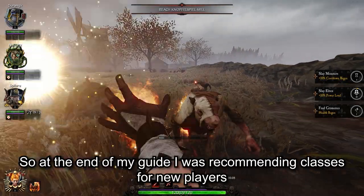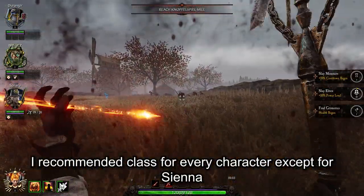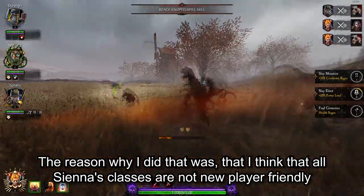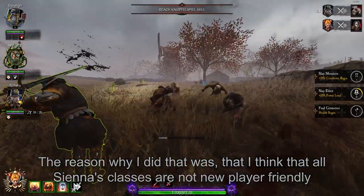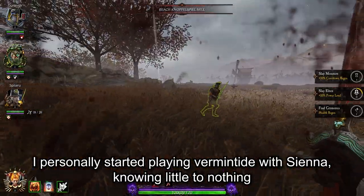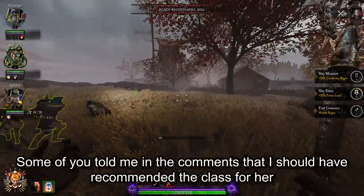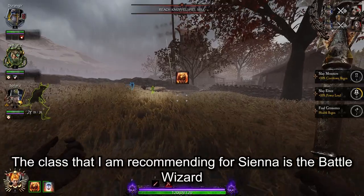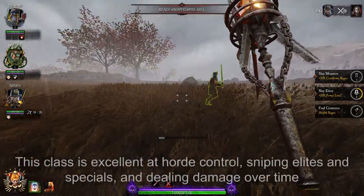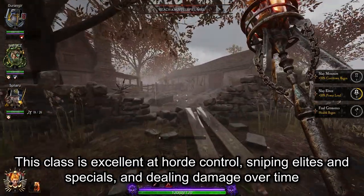At the end of my guide I was recommending classes for new players. I recommended a class for every character except Sienna, because I think all of Sienna's classes are not new-player friendly — I personally started playing with Sienna knowing little to nothing and didn't perform well. Some of you told me in the comments that I should have recommended a class for her. The class I'm recommending for Sienna is the Battle Wizard. This class is excellent at horde control, sniping elites and specials, and dealing damage over time.